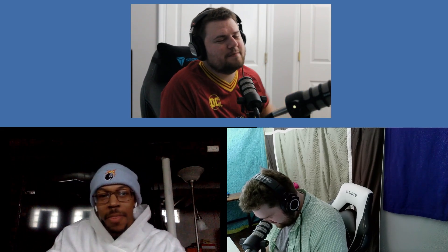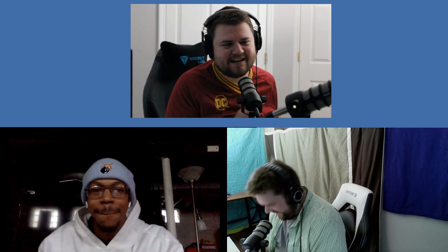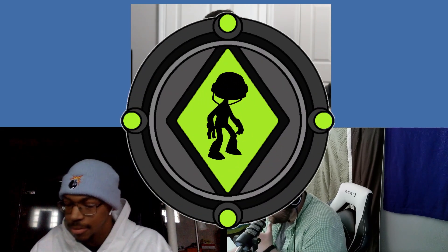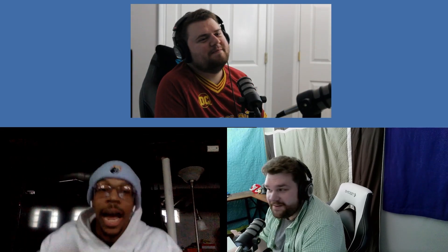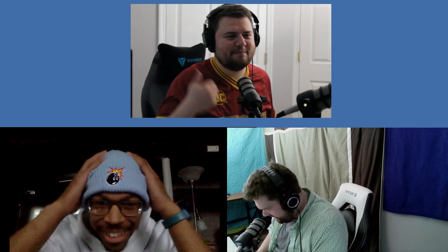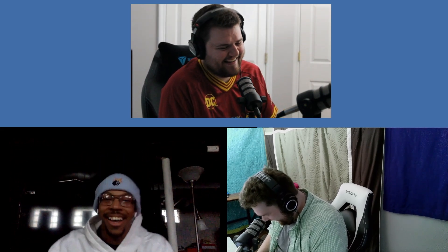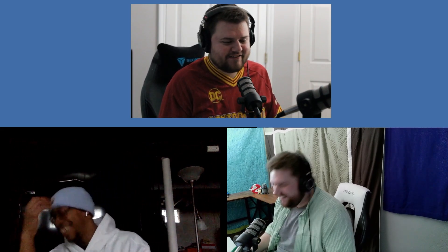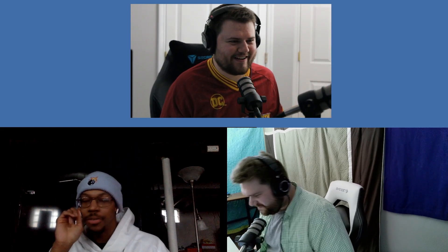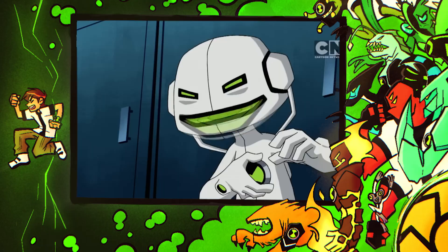Steven has been sniping Hopper's aliens all draft. Hopper says his next pick is Echo Echo — and Steven reveals that was his next pick too. All three of them were about to go Echo Echo. He's one of the most useful aliens ever — you can clone yourself, the sound attacks are incredible.